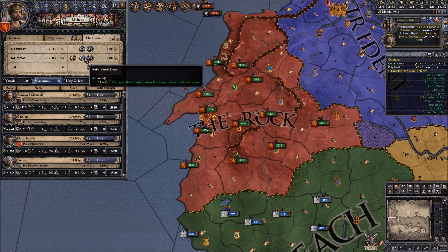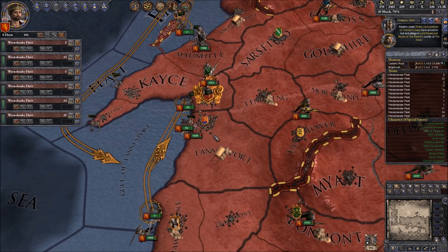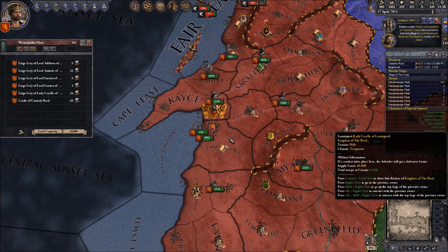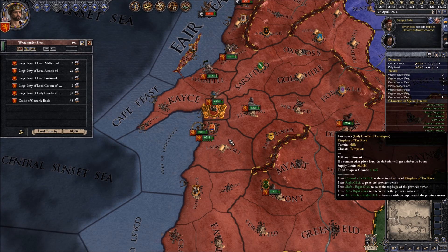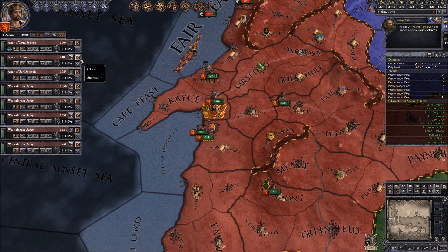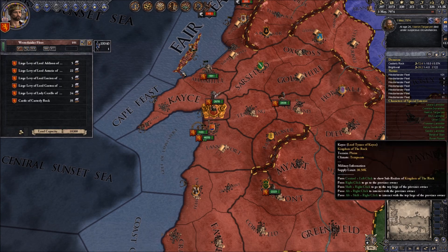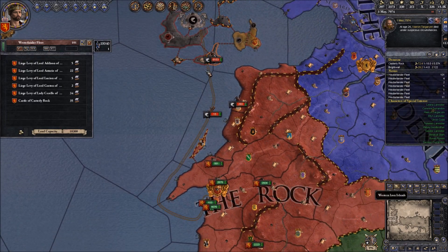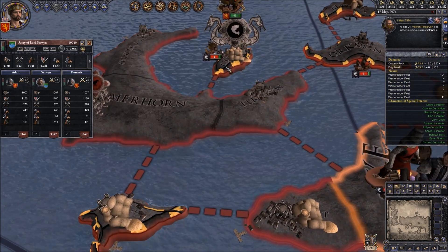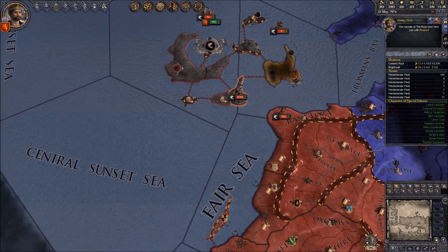That's about half of our forces that we can transport with our ships. We'll get 10,000 men together and attack Pyke. Maybe I'll go besiege Oldwick first - we'll siege that, take it out, and then get the capital under control. The vassals of the Rock now view us with respect - that's actually really cool. Fear is at 49. Our tyranny went away - amazing. We'll send forces to claim Orcment, and quickly siege this down.